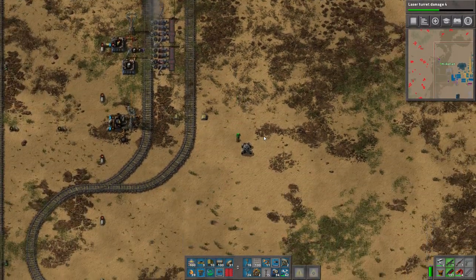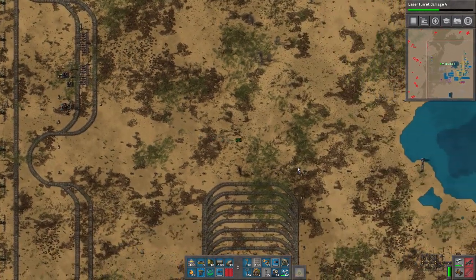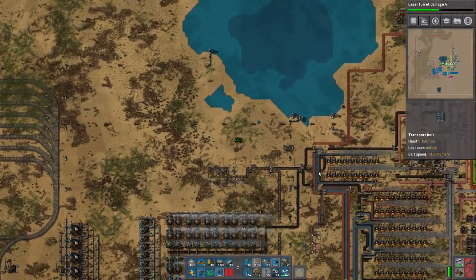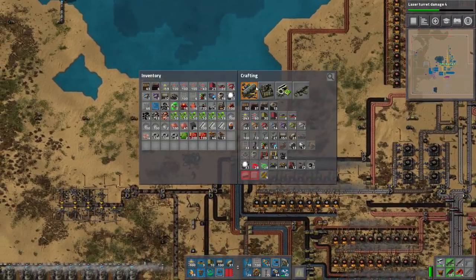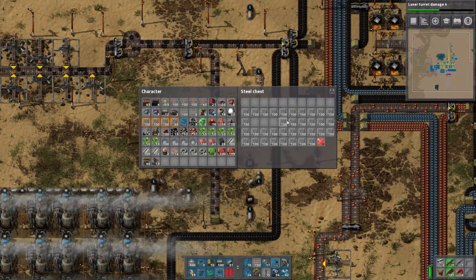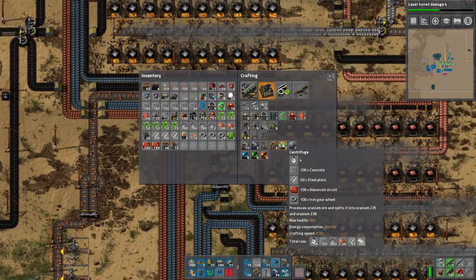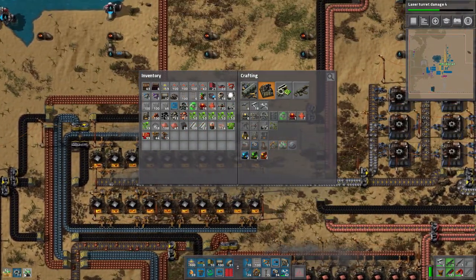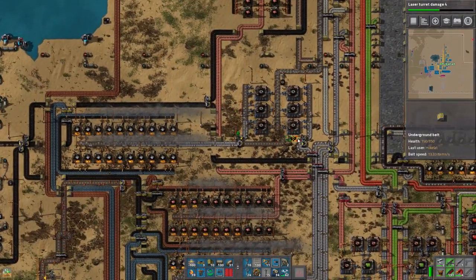We need way more inserters, so let me handle that. We might as well start making the centrifuges. We now have an abundance of red belts. Let's start working on where we're going to place the centrifuges. It needs a huge amount of concrete. For centrifuges, you need 100 advanced circuits, 100 iron gears, 50 steel plates, and some other materials.